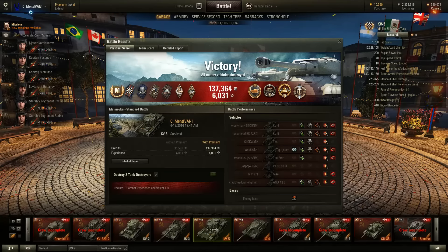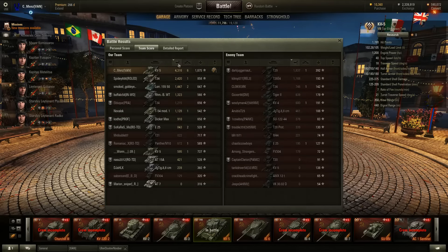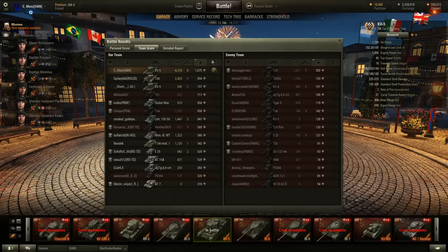Alright, so I got an Ace Tanker Award here in the KV-5. Along with that, I got a Steel Wall, Cool Headed, High Caliber, and a Top Gun Award. This was a pretty freaking good match. Damage-wise, 4,316, along with the six kills, easily outpacing anybody, but came at a price experience-wise as well.